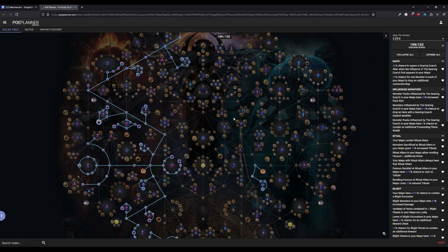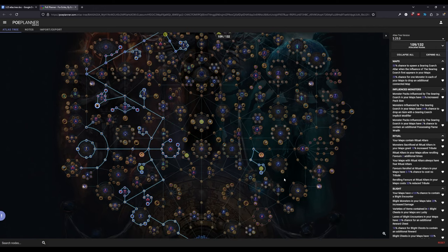Moving into the Blight, Ritual, Ultimatum first tree: this is a very left-hand-side-heavy tree. We're effectively considered done with Atlas progression at this point, so we're not going super out of our way to get map tier increase nodes. I'm basically abandoning the middle section because there's no efficient pathing to it — you'd have to go through three nodes just to reach a shaping node that's only 10%, while the other two shaping nodes are both 15%. By this point you should have both watcher's eyes from Exarch and Eater, so you should already have the 100% map tier baseline.